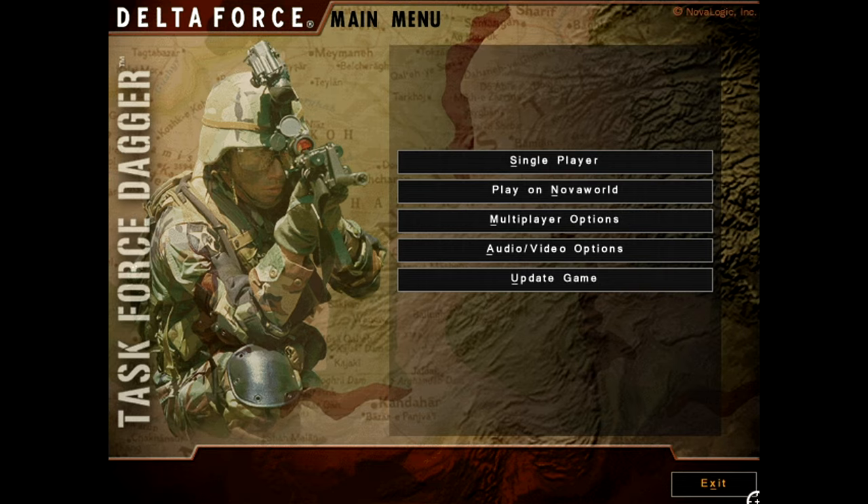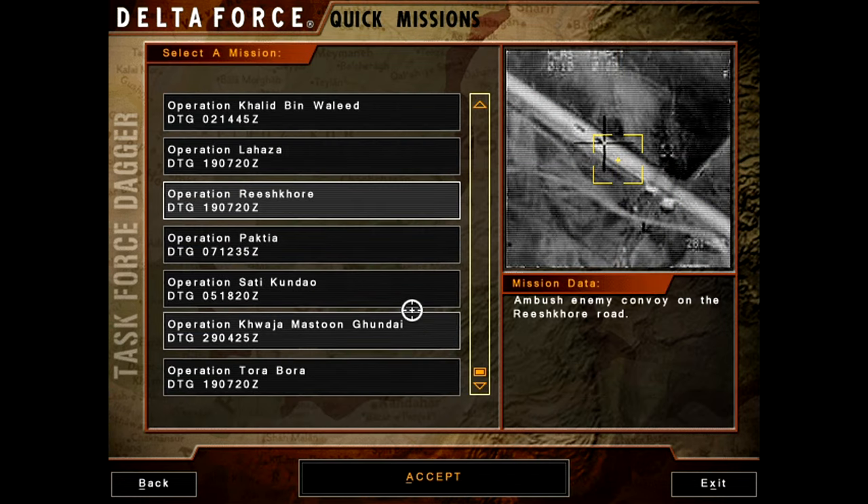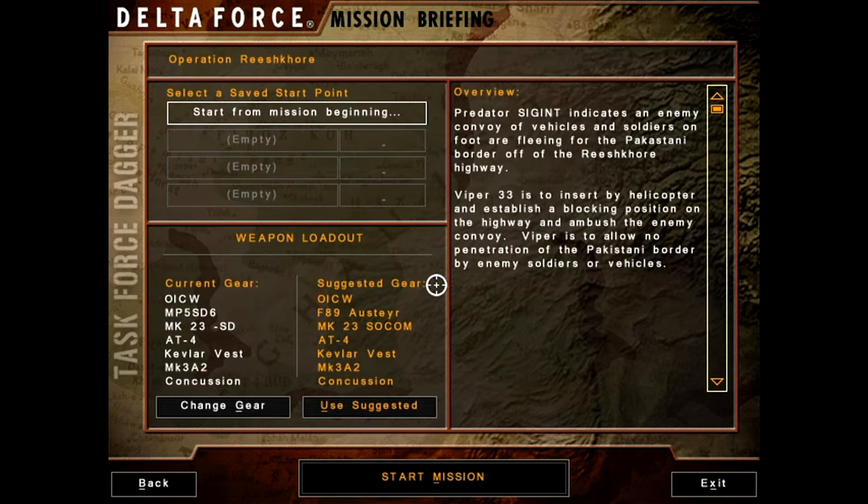Hello and welcome back to Let's Play Delta Force Task Force Dagger as we continue with the quick missions. Last time we did Operation Lahaza; today we will be doing Operation Resh Core DTG-190-720 Zulu. Mission data: ambush enemy convoy on the Resh Core Road. Predator Sagan indicates an enemy convoy of vehicles and soldiers on foot are fleeing for the Pakistani border off the Resh Core Highway. Viper 3-3 is to insert by helicopter and establish a blocking position on the highway and ambush the enemy convoy, allowing no penetration of the Pakistani border by enemy soldiers or vehicles.